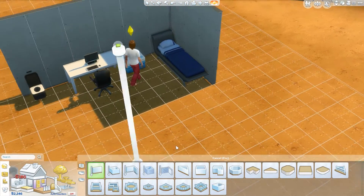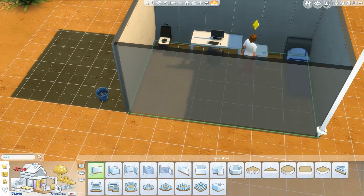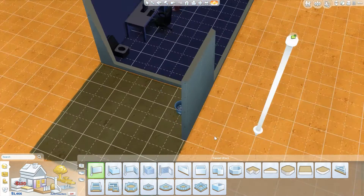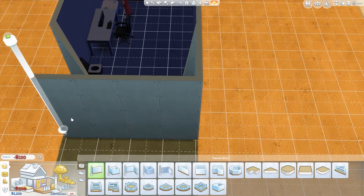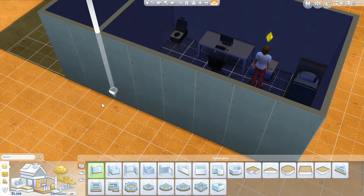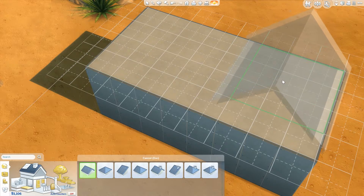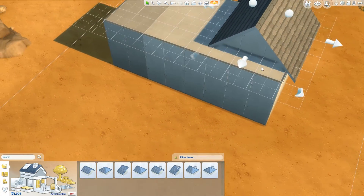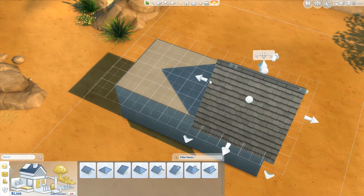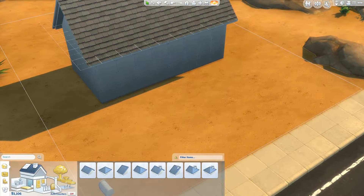Let's get some walls in here. Come on, walls — yes. We probably should get some windows, or maybe a roof, that would be good. A roof — probably the wrong way. Turn it. Yeah, that's good. Roofing is good.